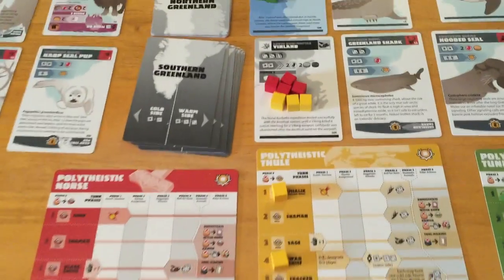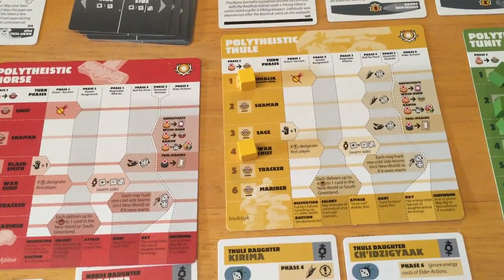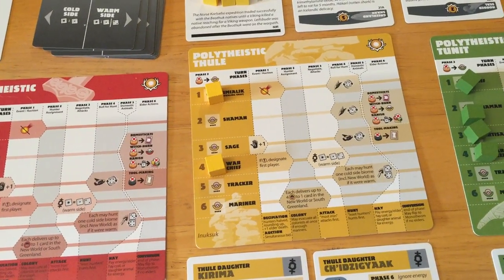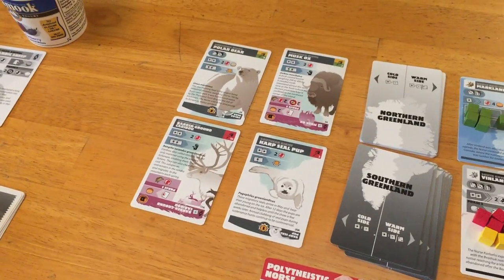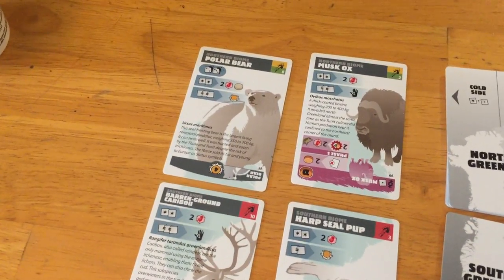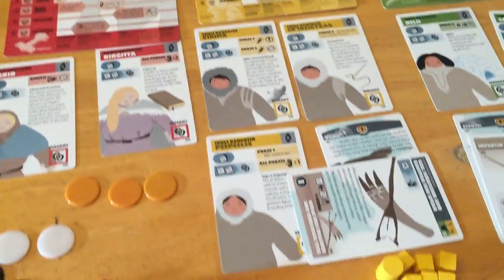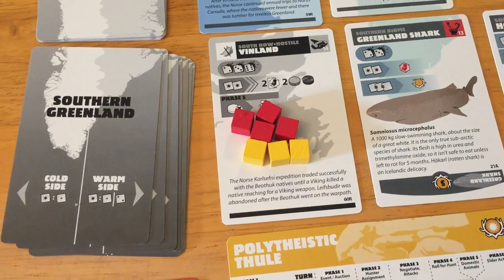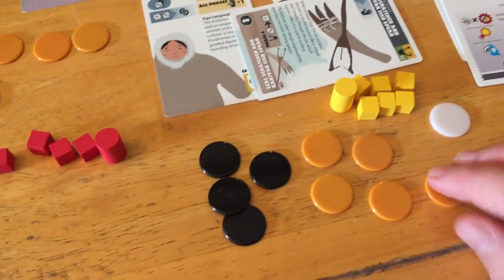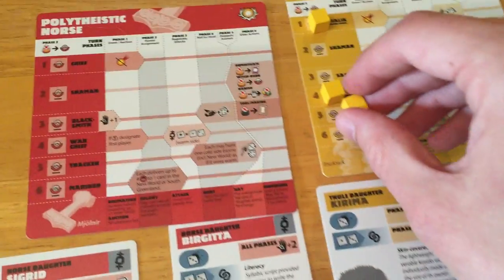Yellow luckily still has some people in Vinland. They probably need to start thinking about getting another mariner or a tracker to help them get something over here — maybe attack the polar bear or go for the musk ox. Since we still have the possibility of getting energy out of Vinland, we're gonna spend an energy and promote one of our unassigned guys to become a tracker.